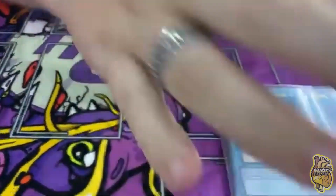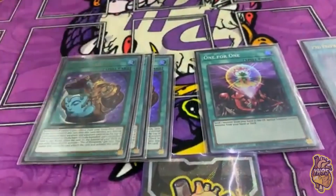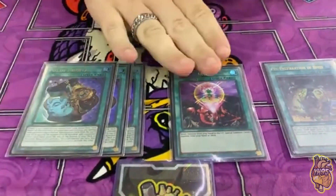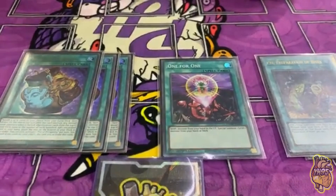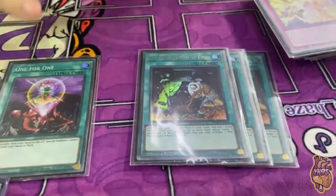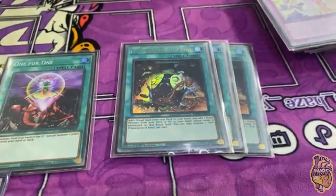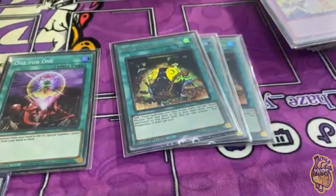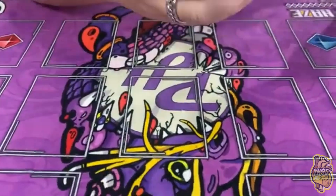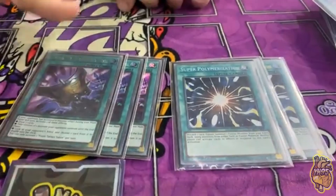For the other spells, we just play three Pre-Prep, one One-for-One, and three Prosperity. Pre-Prep is one of the best cards you can open — helps you play through Droll immaculately. You add two cards off one search, so even if you get Drolled half the time you can still make a board, mainly because of this card. One-for-One is my 41st card and it came up so much today. Prosperity is a consistency card — our extra deck is not 100% necessary so we can afford it.